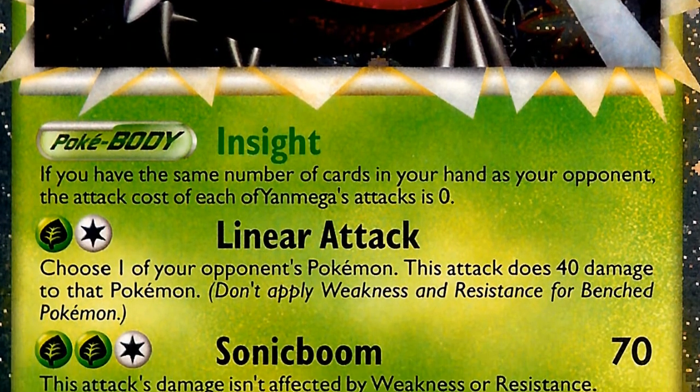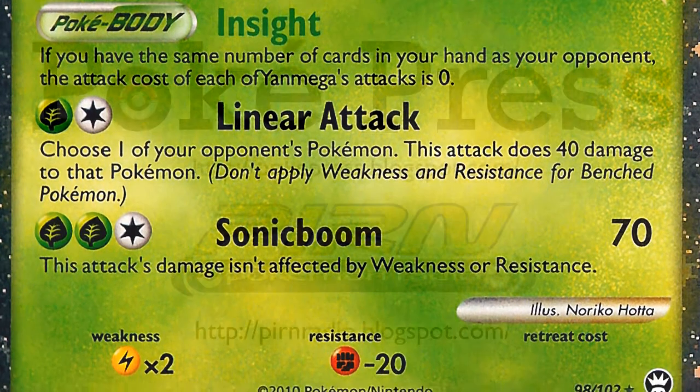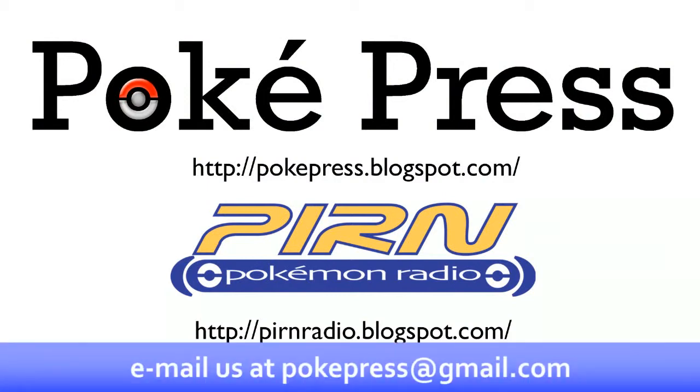With Donphan as the attacker, you just need one energy to start him up and do an Earthquake, and it spreads ten to the bench, which powers up Zekrom. But since Samurott has Shell Armor, he's unaffected.